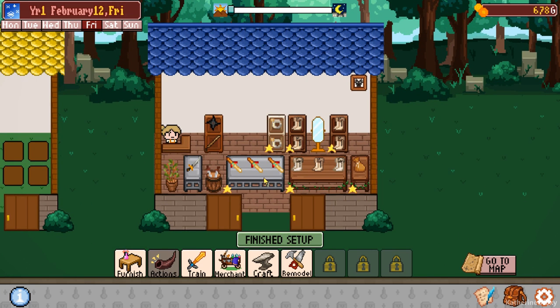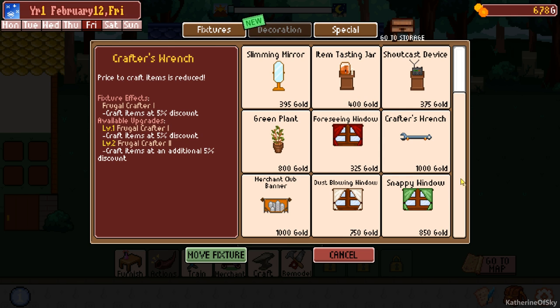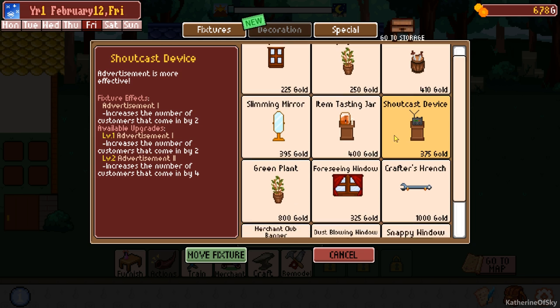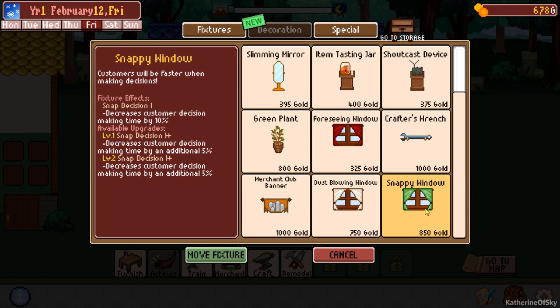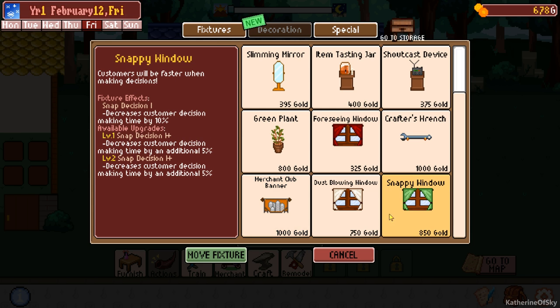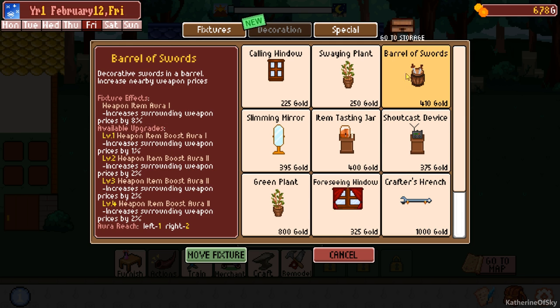I think we're ready. I'm kind of nervous but we should be okay. Decoration - ooh, there's a new decoration thing. What is it? Snappy window? Okay. Dust blowing window. Oh man, I'm tempted. Very tempted. The snappy window might also be a good thing. I don't know.